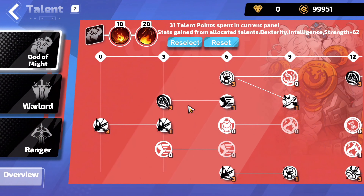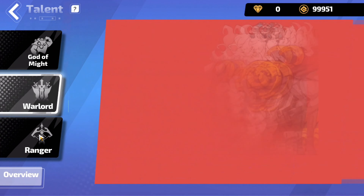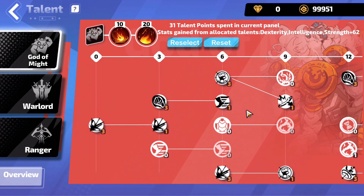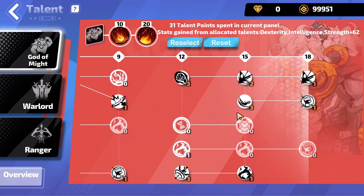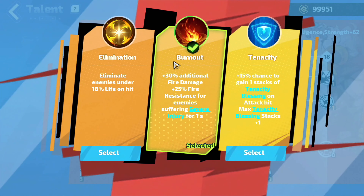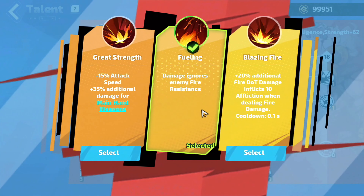Now let's move to the Talon Tree. We want to select God of Might, Warlord, and Ranger. For God of Might, this is how your Talon Tree should look like till level 12, and then how it should look till level 18. For our Core Talents, we want to select Burnout, and then for the second one, go with Fueling.